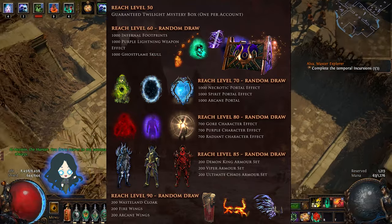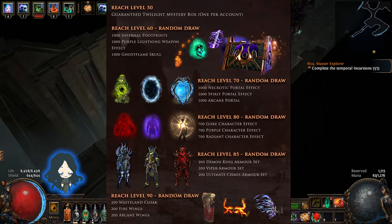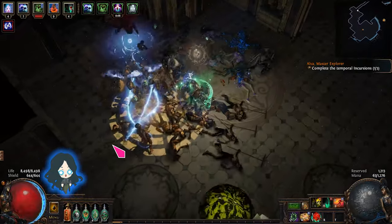Since the prizes are based on character level, you should focus on clear speed to level up as fast as possible. So use a spectre with high cast speed and AoE or pierce.